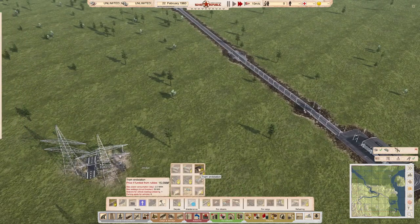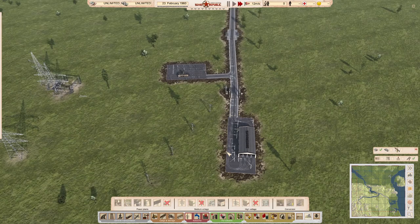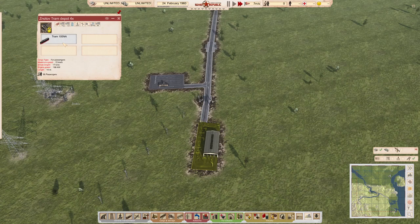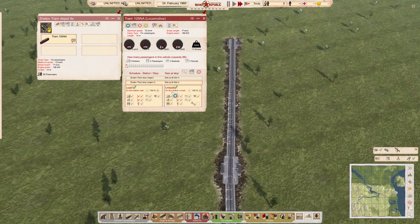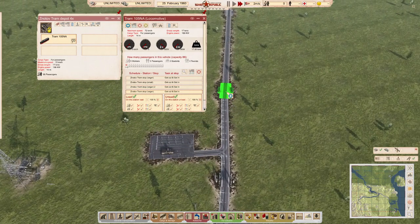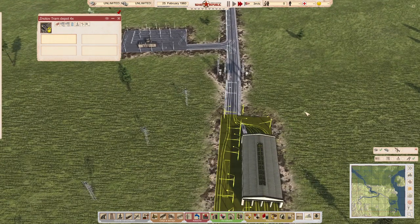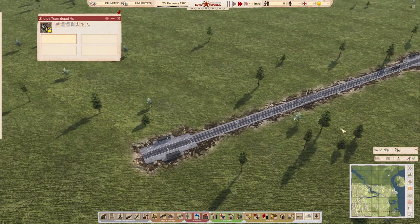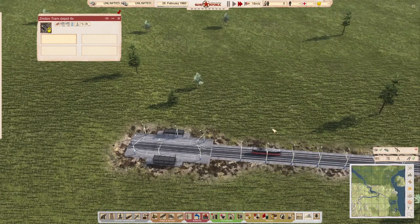We also need an end station at the far end so the tram can turn around, plus power connection. Like the metro, trams will not turn around at an end station on their own. So in a demo setup: I want the tram to go out, stop at stations, and come back. Let's release the tram and see — I suspect it's about to prove me wrong and just turn around and come back the other way.